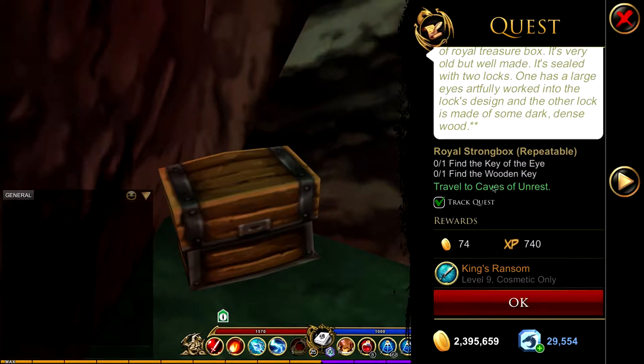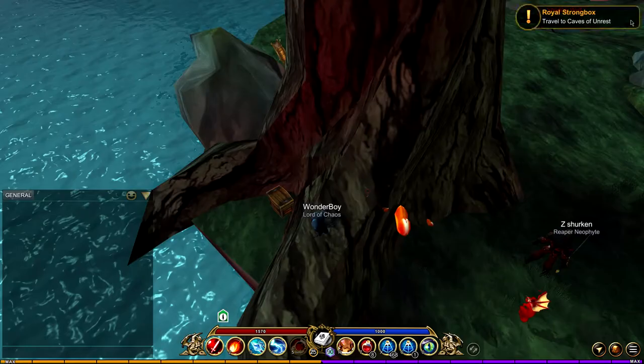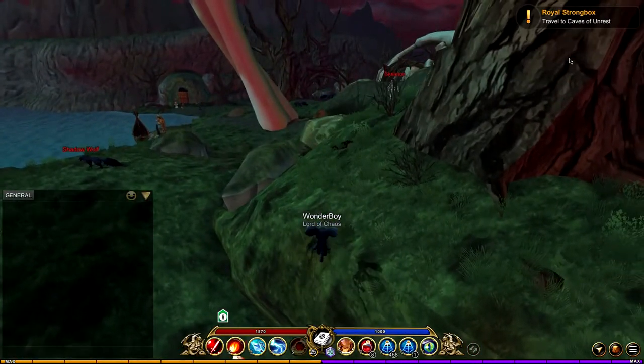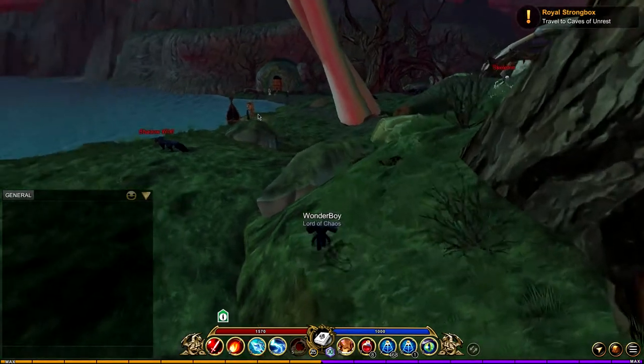The quest needs you to find a Key of the Eye and a Wooden Key. These keys are pretty easy to find in terms of where they drop, but actually getting them is gonna be hard. They drop from the boss in each of these dungeons, but the drop rate is pretty damn low. The first dungeon is over here.